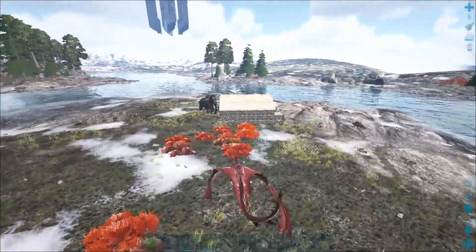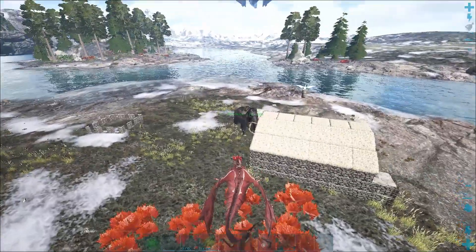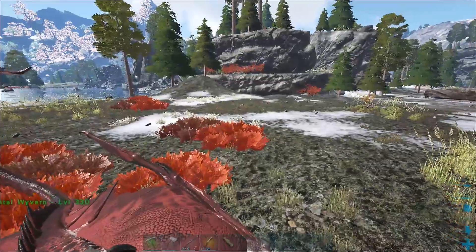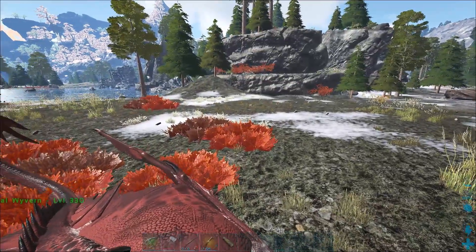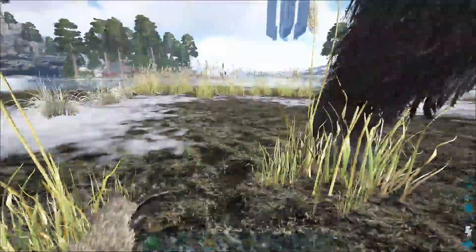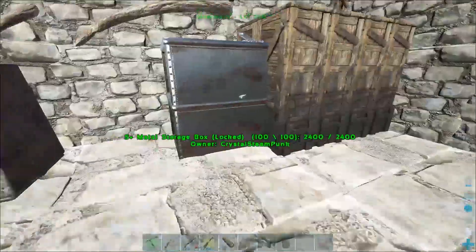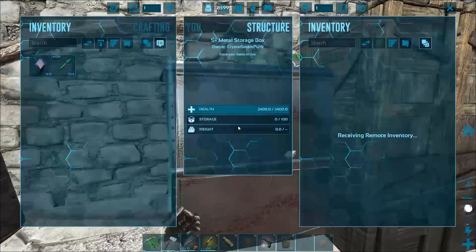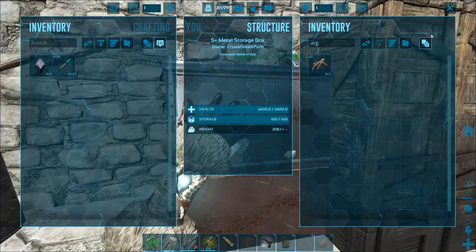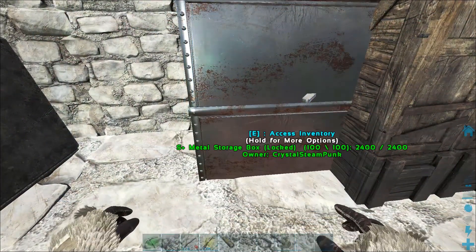Hey buddy, hey girl, come on let's get home. For some reason it's easier to walk on the floor with this than to fly it, at least for short distances. Okay, let's go and make a saddle for it. Let's see if we have a saddle or blueprint for it.